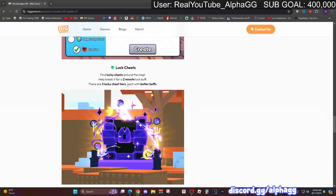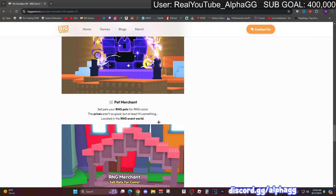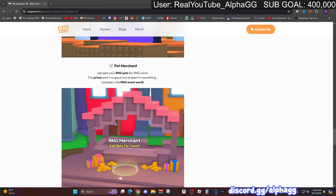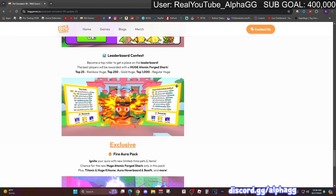There are new luck chests to find around the map - break them for a two-minute buff. There are three lucky chest tiers, each with better buffs. There's also a new pet merchant where you can sell pets for RNG coins. The prices aren't great but at least it's something instead of having a million extra pets you don't need - you can just sell all the pets you don't want now.